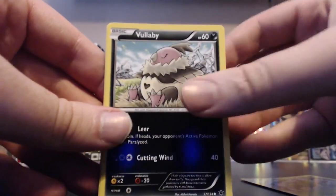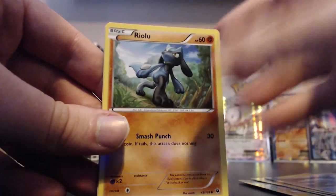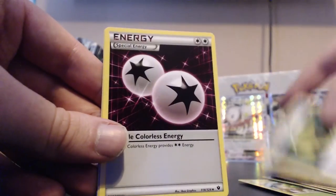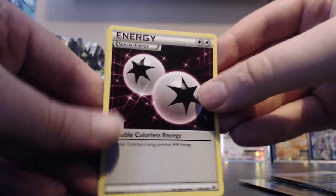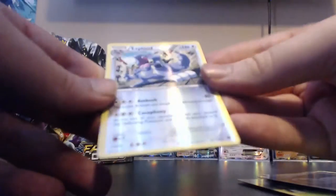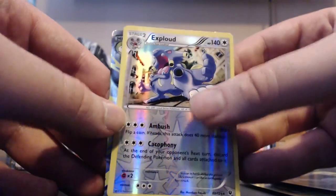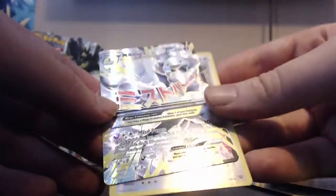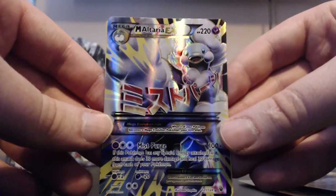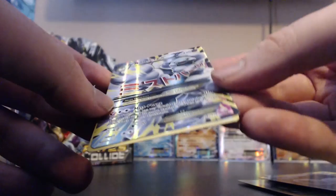Next pack: Burmy, Volbeat, Larvitar, Seel, Riolu, Shuckle, Dome Fossil Kabuto, Double Colorless Energy. Our reverse is an XP - and that's a rare. And our rare of the pack is an ultra rare - it's a Mega Altaria EX! Which is great. That makes our second Mega EX of the box and it's a fairy card. You can see the pink at the bottom and at the top.